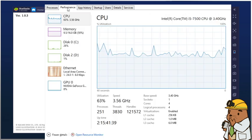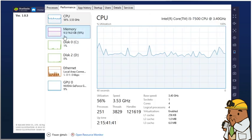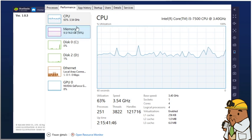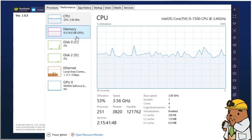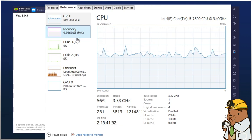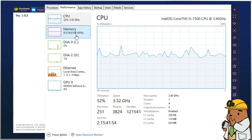The first thing we're going to go to is Performance. You can see a lot of things here - memory is going to be important. I have 16 gigabytes of memory, and that's going to be important later when we go into BlueStacks and LD Player because there are settings that require you to check your memory.